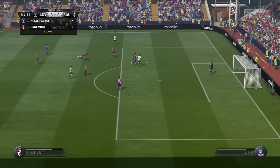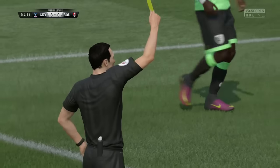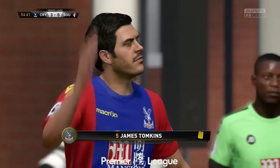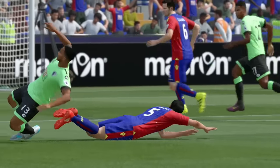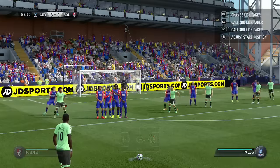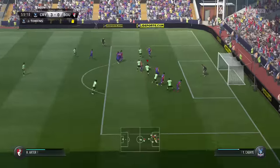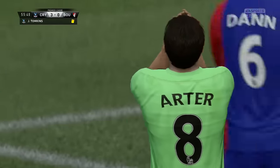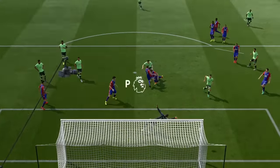Callum Wilson threads the ball through to Rashford — we were through on goal but the referee pulled it back for a foul on Wilson. We've got a free kick. It falls to Max Gradle who tries to get it up and over the wall — he strikes it, hits the wall, and it comes to Harry Arter. Arter goes for the strike and it goes just wide off the post. It's just not our day.